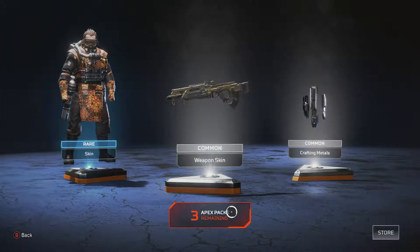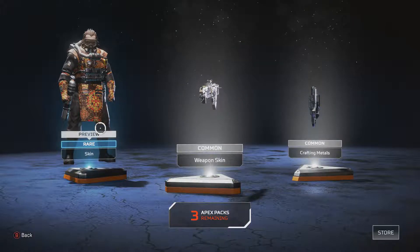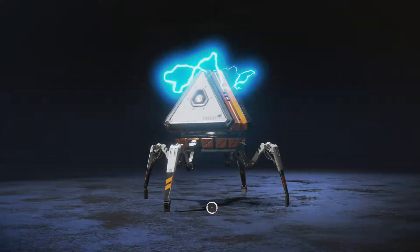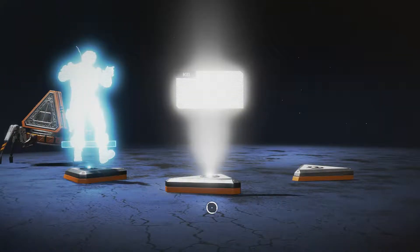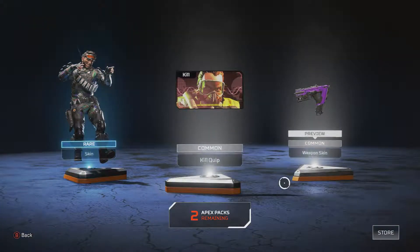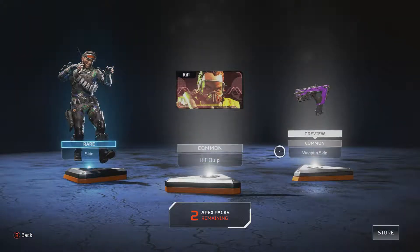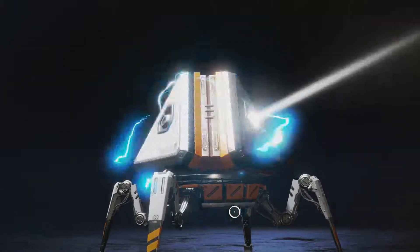It doesn't seem like you can tell if it's gold or not. I'm getting loads of this Nox guy — I don't even use him, I haven't even unlocked him. Why are they giving me so many skins for the guy that I haven't even unlocked? I'd like a decent skin for Mirage. There we go. I'm not sure if it's that good though. I'm gonna chuck it on — why not? I'm just gonna chuck that one on as well, because I haven't even got that guy, so why would I even bother changing that?